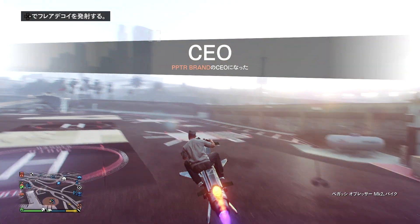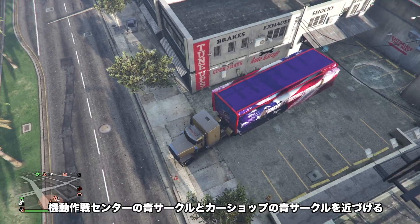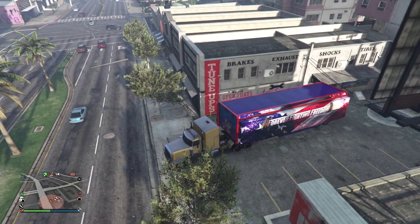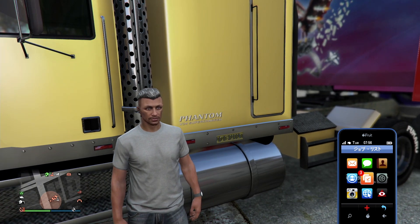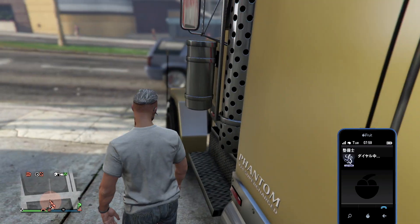Now head to the Auto Shop. I'll explain the required preparation in detail. First, the Mobile Operations Center (MOC) — you'll need to park it so that its blue circle aligns near the car shop's blue circle at the back of the Auto Shop. This is how we trigger the bug.